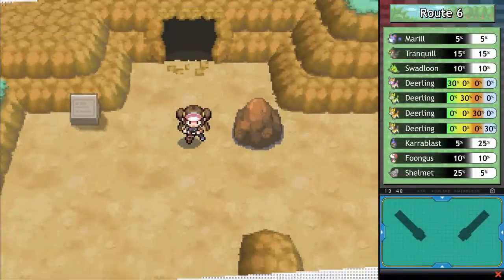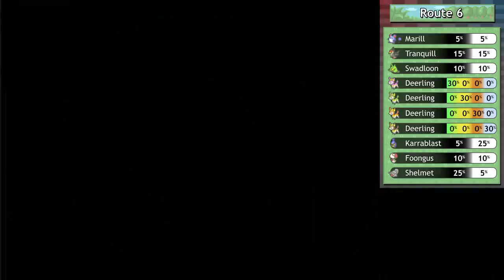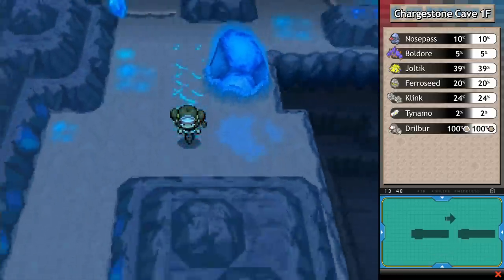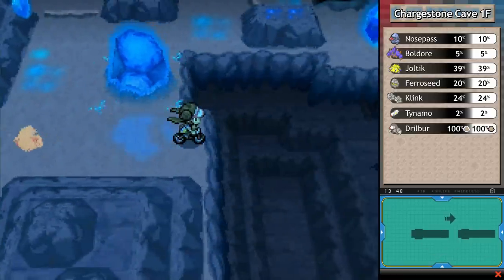Hey everybody, it's Chuggaaconroy. Welcome back to more Pokemon Black 2 and White 2. After taking care of everything in the Driftvale City metropolitan area, we move on to Chargestone Cave, a place that we explored a very long time ago, yet didn't exactly have the means of doing everything in.